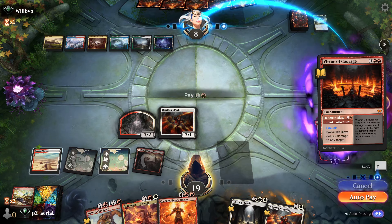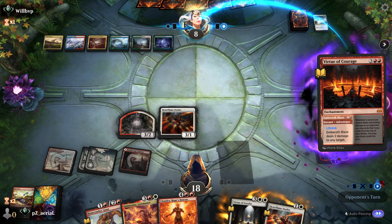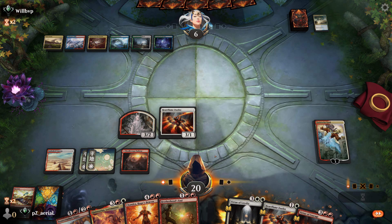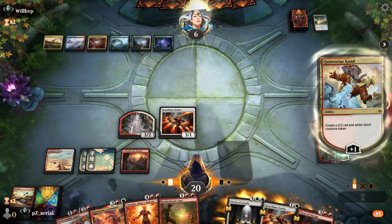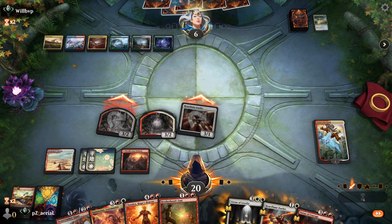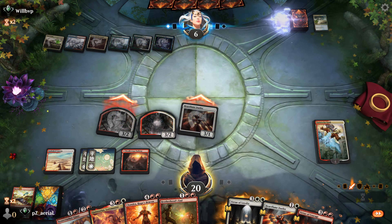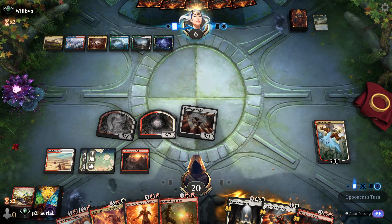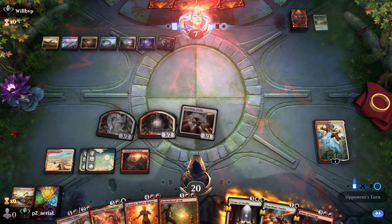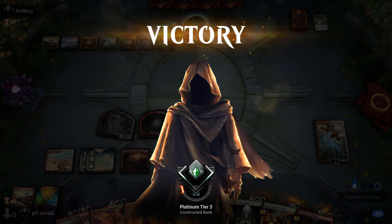I want to keep Bone Crusher Giant in hand. If I get a land I'll play Virtue of Courage for card advantage. I play Brotherhood's End, make a token, and attempt to hit them for six for the win. They have Discontinuity to end the turn - that's fine, I've got Bone Crusher Giant for their end step. We gain some life and they don't think they can deal with us. Round two goes to us. Getting discover triggers out of Quintorius is really nice.